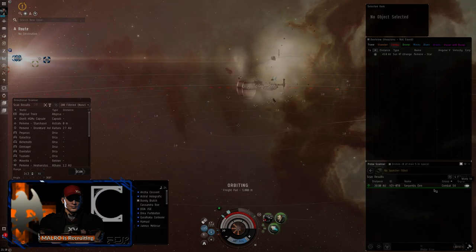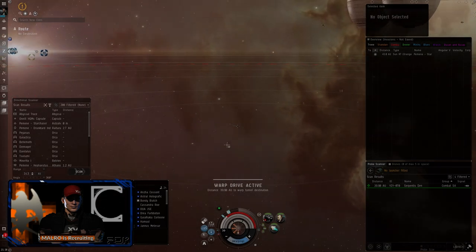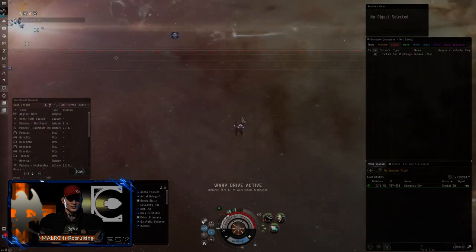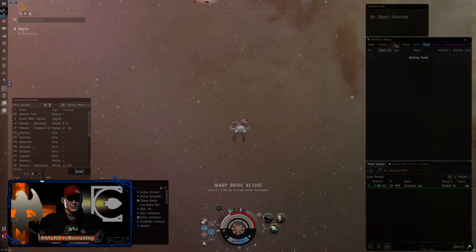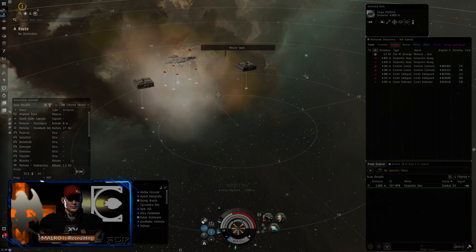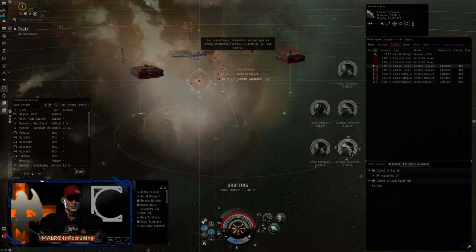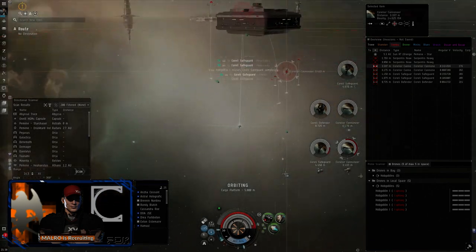I check blues because sometimes I have friends in the system running these sites and I'm not going to steal a site from a corpmate. This one's a little bit harder. We're going to orbit and see where it takes us — we should be okay, we're not going to bump off anything. Afterburner on to reduce incoming damage. We need to get rid of these destroyers quick. We're going to turn the repper on — we're cap stable so we can just run the repper constantly. I haven't actually done a Den yet with this fit.